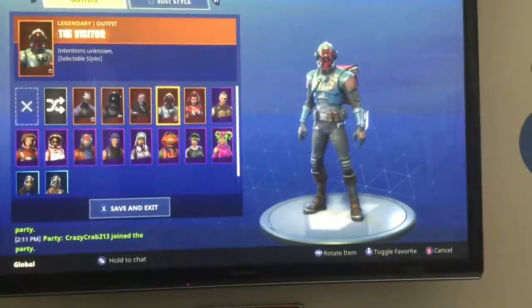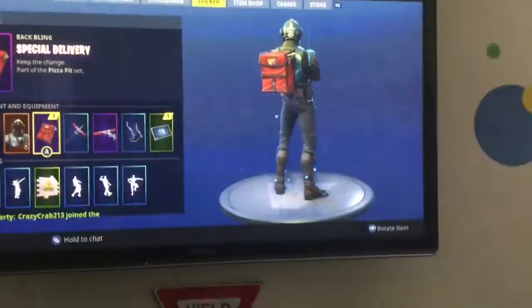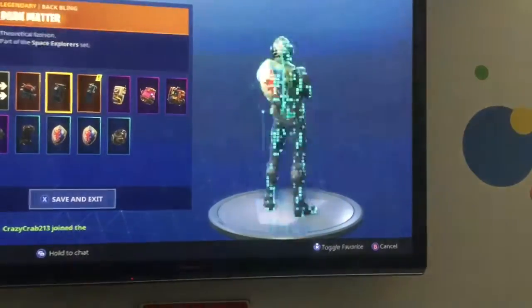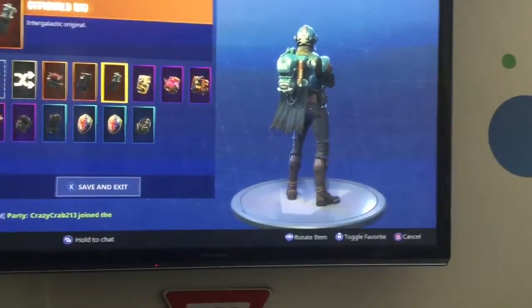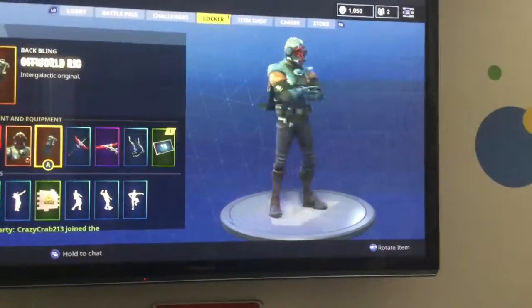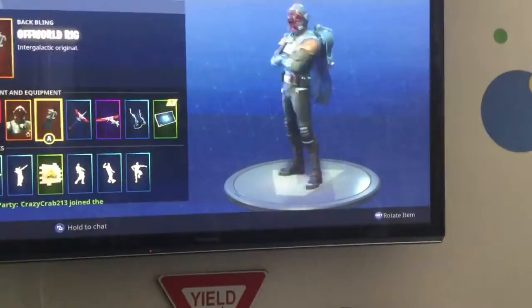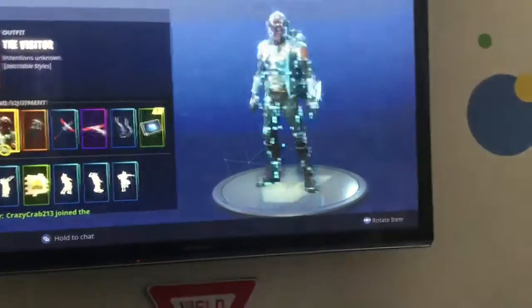The new blockbuster skin — it is The Visitor. Now we're going to open the back bling; it's called the Off-World Rig. This is The Visitor with the Off-World Rig backpack. This is a heck of a cool skin!